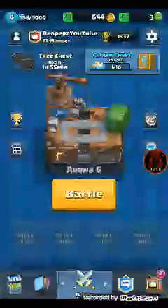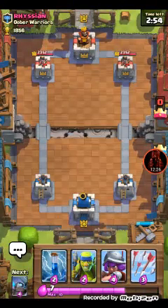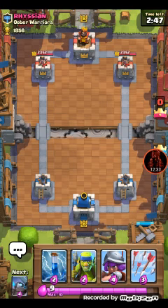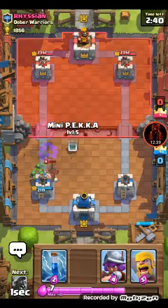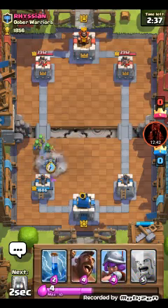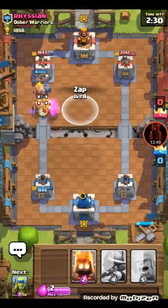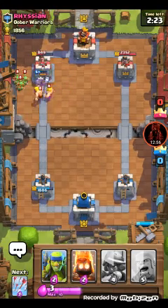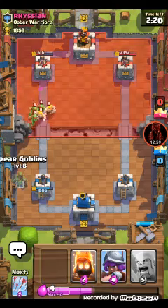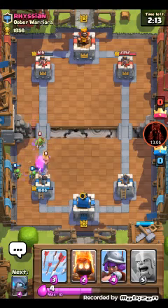We're gonna do one more and see if we can actually pull something close. He could have easily won that. All right, good luck. He's gonna start with a big push. I'll counter that - set the mini pekka in the back with the hog rider. That's already done - get that tower. Well played by me!